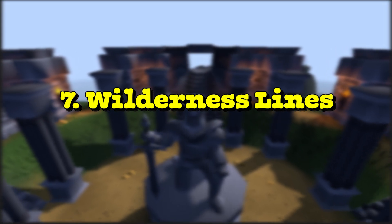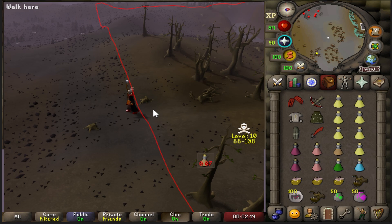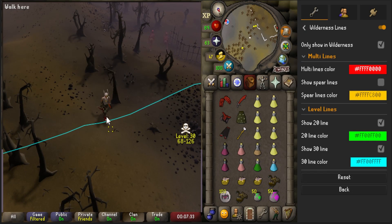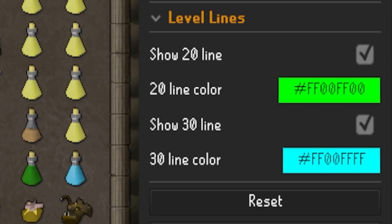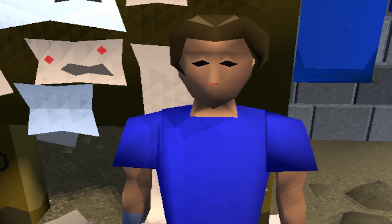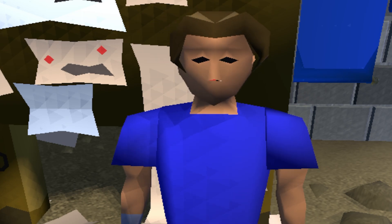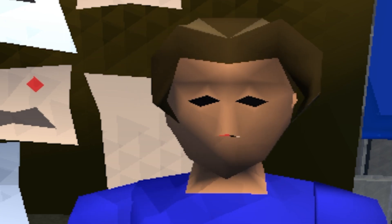In at seven, we have Wilderness Lines. What this plugin does is show you the line of tiles on which the game changes from multi-combat to single combat or vice versa. They also show you the level 20 and 30 lines, which are lines where you can teleport from using certain teleports in the game. You can also recolor these however you see fit in the plugin. But word of advice — if you don't want to get smited for something, don't go into multi. And if a player is running into multi and it seems a bit too good to be true, you're probably being baited by a 25-man clan in Discord, so get out of there ASAP.